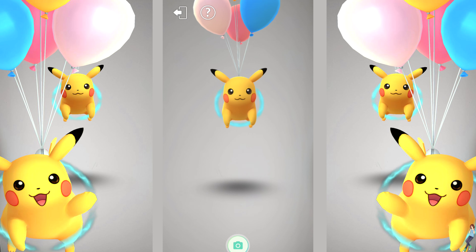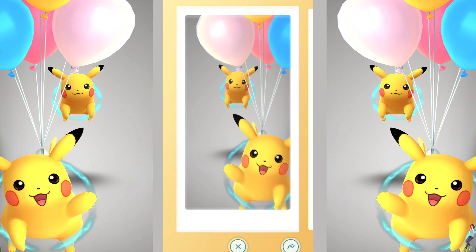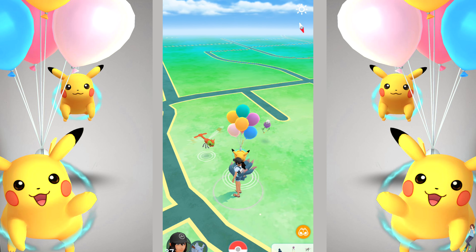First, select a Pokémon and take a photo of it. You'll see a certain photobomber in the picture. Isn't he adorable? Exit the camera screen and you'll see Balloon Pikachu floating nearby.